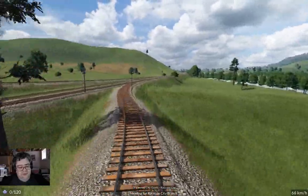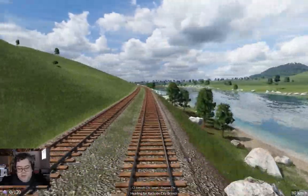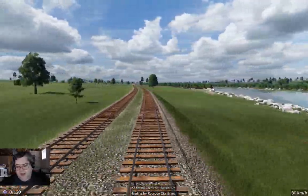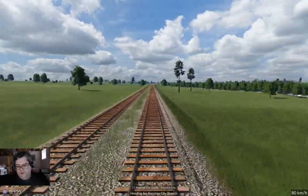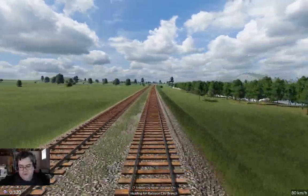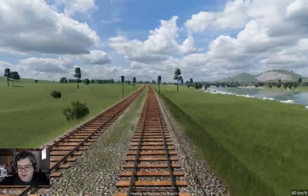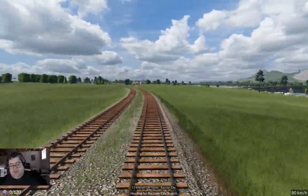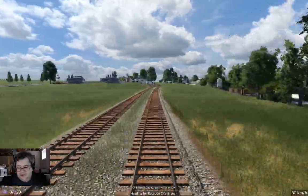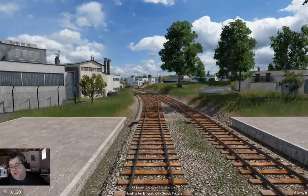Even a small town doesn't fit in the footprint of a reasonable cloverleaf interchange on a road. Really tiny towns you can put in the loop of a cloverleaf, but towns worth mentioning are usually large enough — a mile across or half a mile across. Some rail junctions might be that big, sure, but road junctions certainly aren't, unless it's a really big freeway. So that's all working.